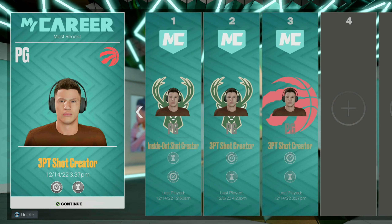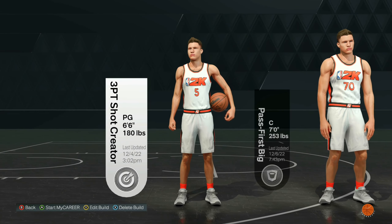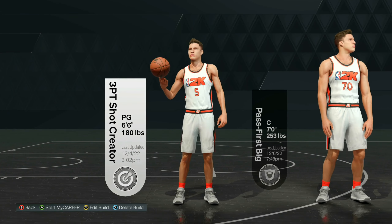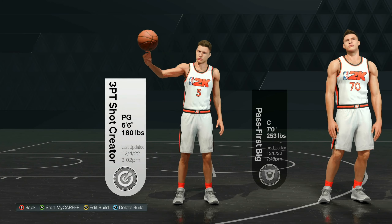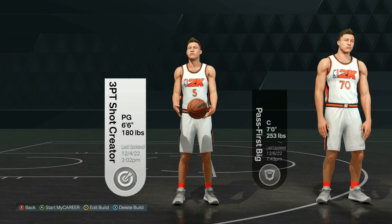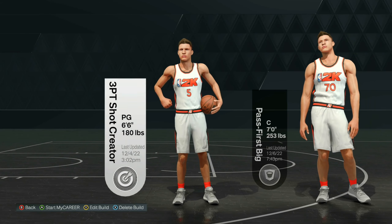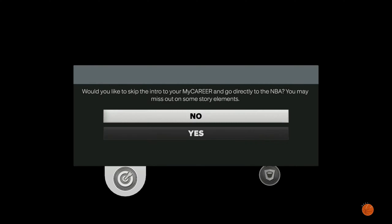To start this VC glitch off, what you guys want to do is go ahead and make a brand new player. The player that you make does not really matter. We're just going to be using this 60 overall for this VC glitch. However, I would recommend that you guys put Shark Take on this build because it will make this VC glitch somewhat easier.